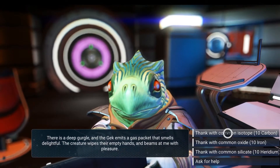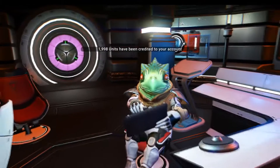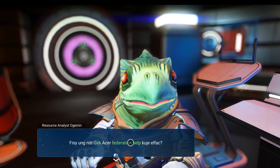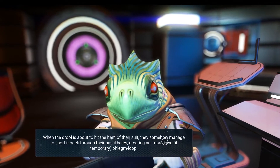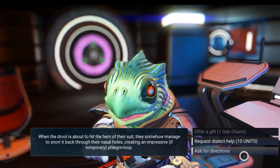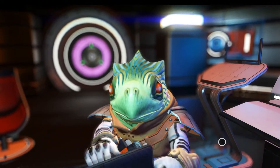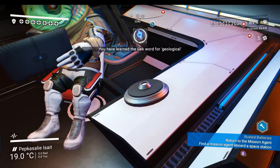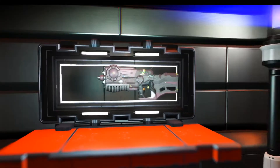I thank him with a common isotope. We got a thousand credits — keep adding there. Federation help. Trader is clicking its beak and drooling slightly — drool is about to hit the hem of its suit, but it managed to snort it back through. I think I've got enough markers so I'll just ask for language. That's restored my shields — I actually need it. Wow, this looks interesting.